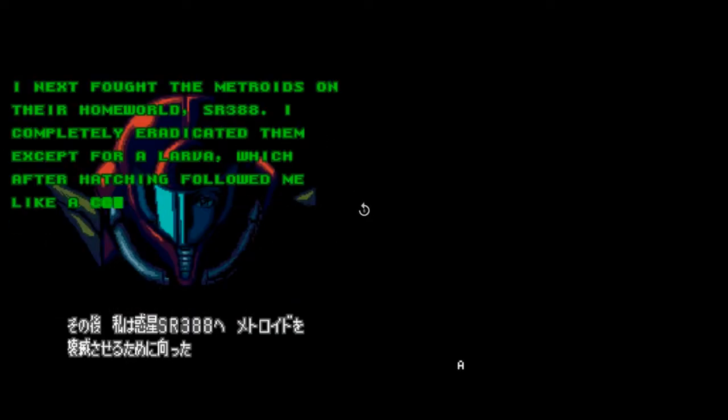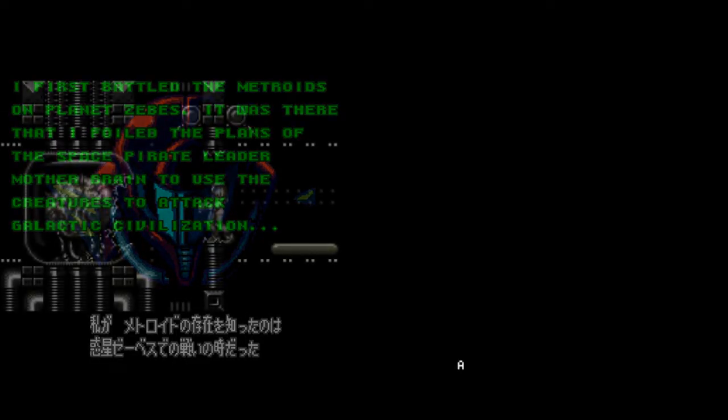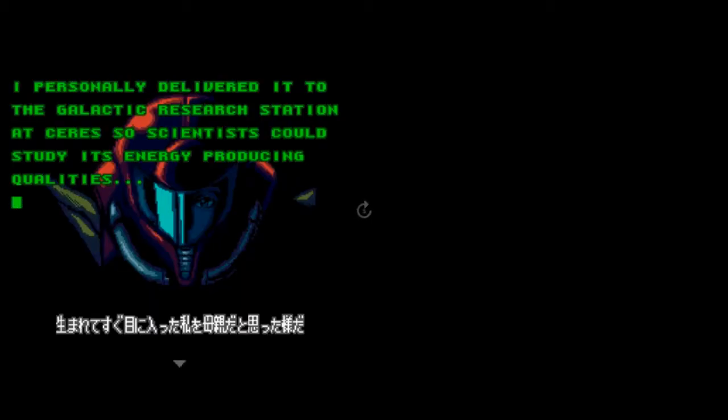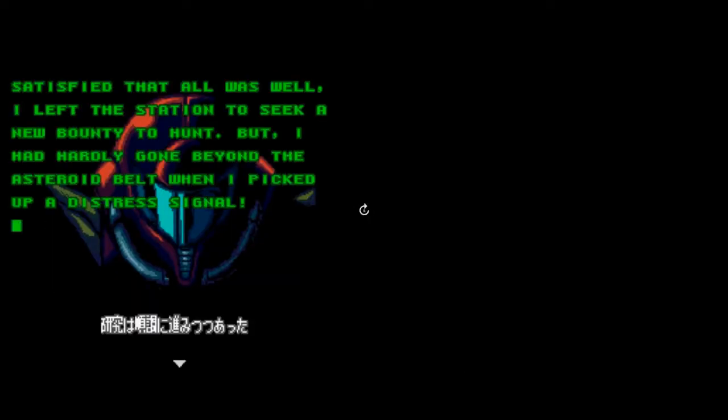I'm going to skip this intro because I hate it. Here's the part where she uses the missiles - that's the actual Samus with pre-programmed movement. See how she has missiles? They delete her missiles at the end of this, which they do. I technically could have grabbed as many missiles as I wanted, and as many major items as I wanted.